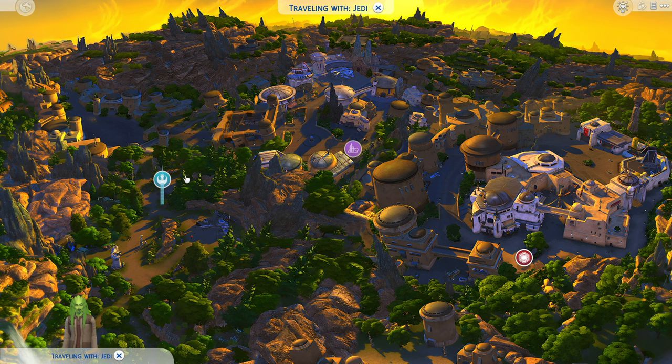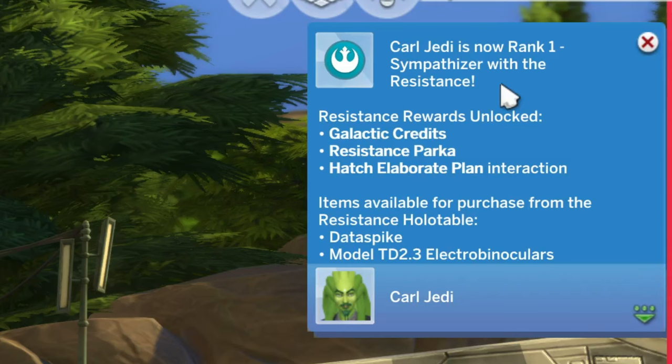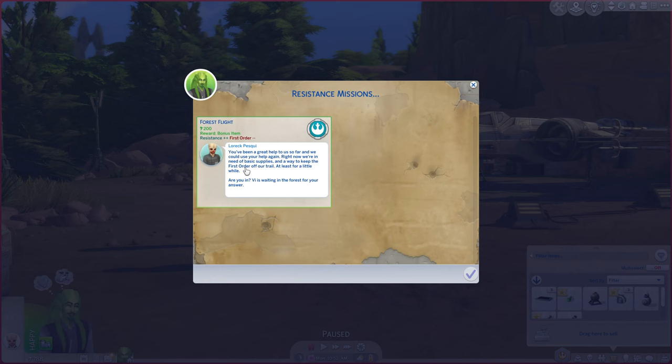We need to report back to the Resistance. This mission went really well. We didn't get caught once by the First Order. Again, we got to run all the way across the wilderness to get to them. Mission successful. Carl Jedi is now rank one sympathizer with the Resistance. Resistance rewards unlock. Do one more mission for Lorik here.